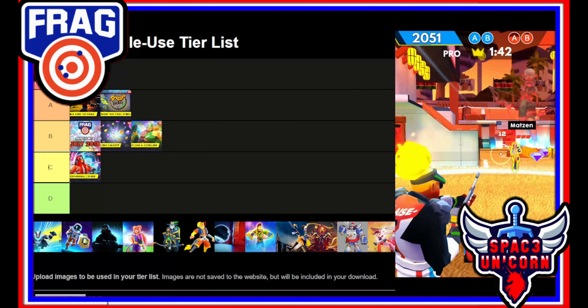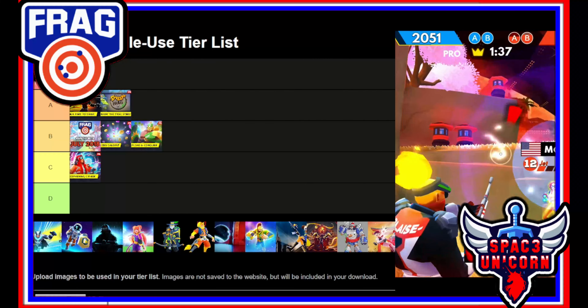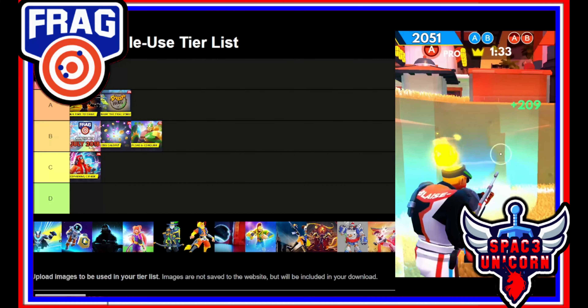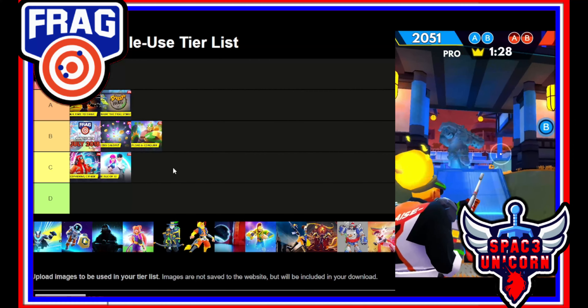Update 1.6.8 was the Age of AI update. This was bad — Frag made an accidental mistake and super-tuned the AI. I personally had a lot of fun with this update but the community did not. So this is going to be a C tier for me — it could easily be a D tier.